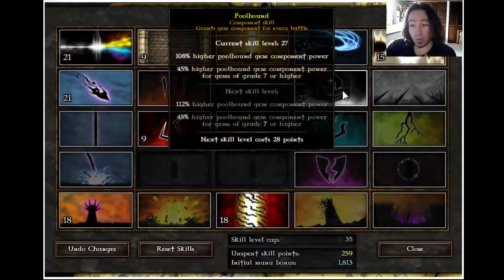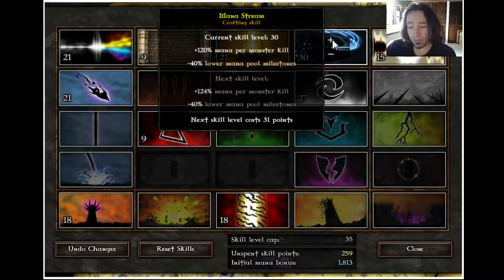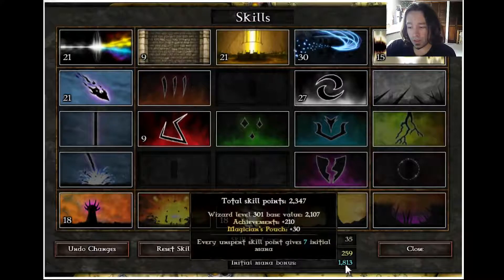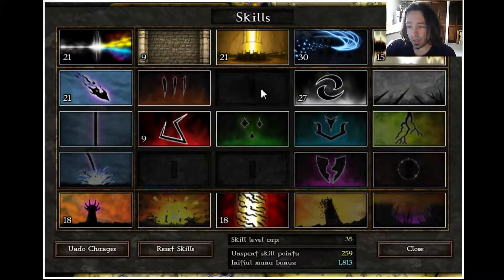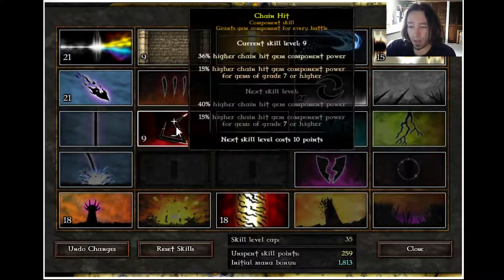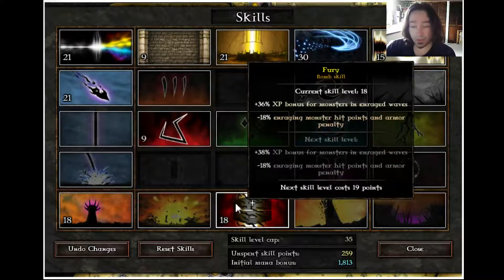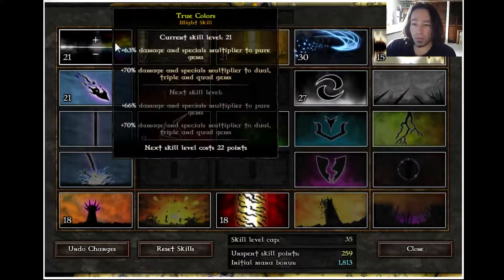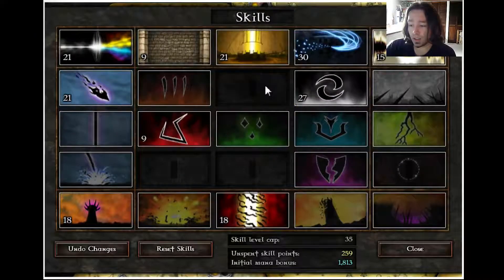The skills you mainly need are pool bound, pretty high, and you want your mana stream as high as you can — as long as your initial mana bonus is good enough to have a good gem in the beginning. Chain hit is moderately important. Everything else just kind of helps you go faster and get further, which gives you more experience, but you might not have this many skill points at first, because I've been doing this trick for a while and have gotten a whole bunch of levels from it.